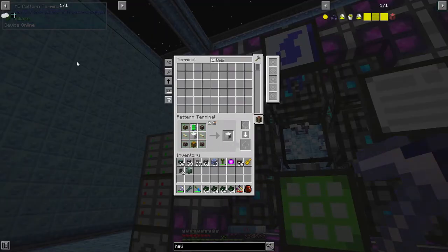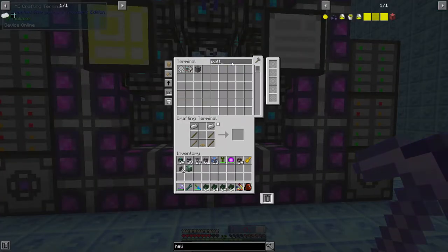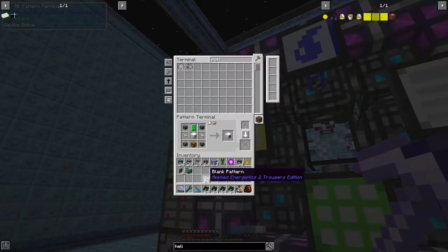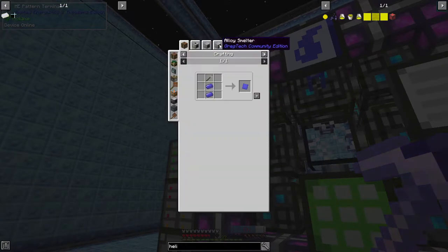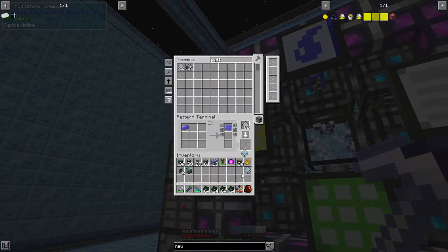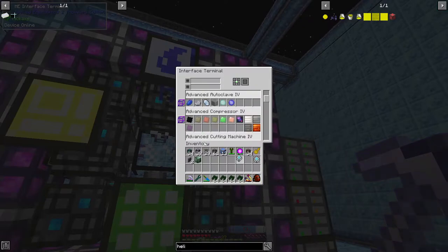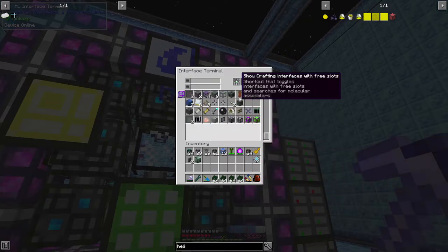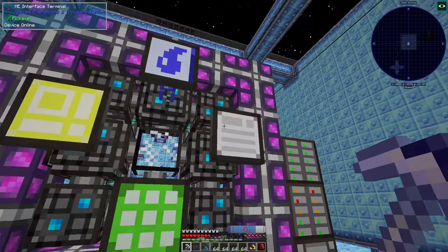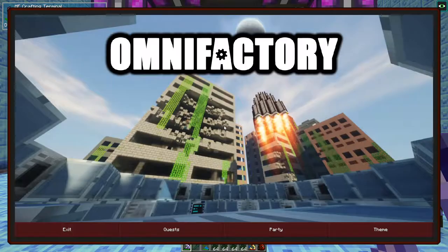The first step is to grab some patterns as we're always running low on them. Toss that in there and put in the recipe — beautiful. Compressor, please and thank you. Put that in here — compressor, lovely. Could do the cutting machine, but no big deal. And the crystalline component — toss that in somewhere, doesn't matter a whole lot. It should be as simple as calling that.